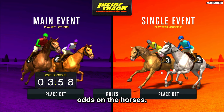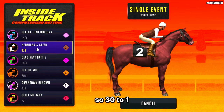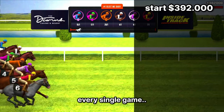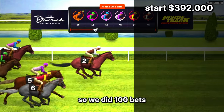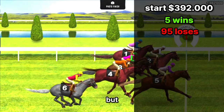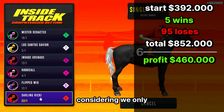Next we went to the highest odds on the horses — your 27 to 1, 28 to 1. I think the highest is 30 to 1 odds, and we were doing $10,000 bets. So 30 to 1 on the max bet is $300,000 that you win. We started with $392,000. We lost almost every single game because it is the higher odds — you don't win as often, but the wins are a lot bigger. We did 100 bets and only won five games, lost 95, but we ended with $852,000 — a profit of $460,000, which is insane considering we only won five games.